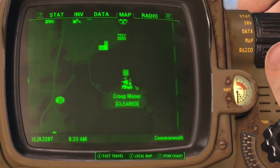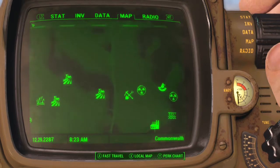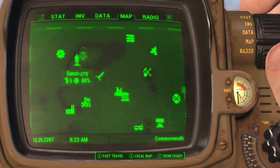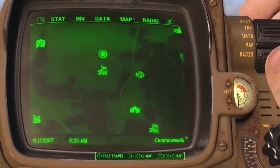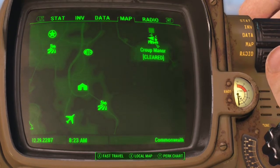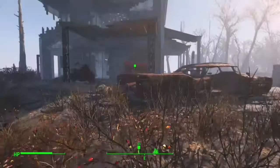You can find this at the Kroop Manor, located just southeast of Sanctuary. Let's head on inside and I'll show you where to find the patched 3 piece suit.